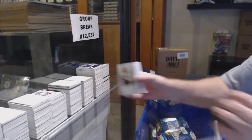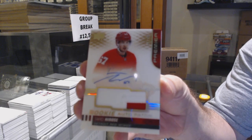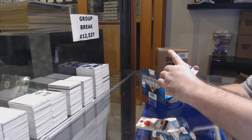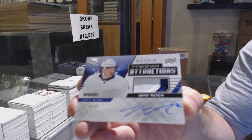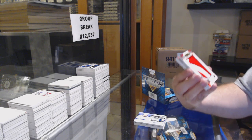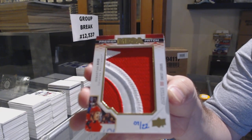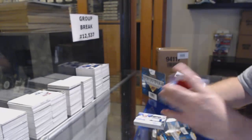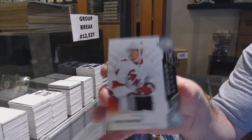We've got a /299 Roman Josi, a /299 Trent Frederick, and a gold rookie patch auto Taro Harosi — the Detroit golds are doing well. We've got a premier attractions rookie patch auto /99 — Trevor Moore. This pack is filthy: mega patch chest logos — Sebastian Aho /22. We've got memorable premieres of Huberto and a rookie patch /49 Julian Gauthier.